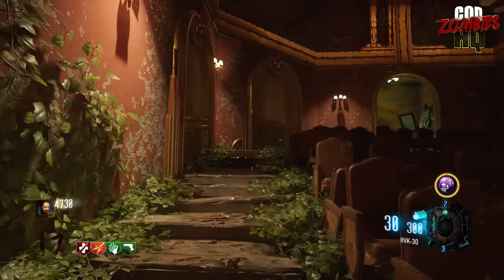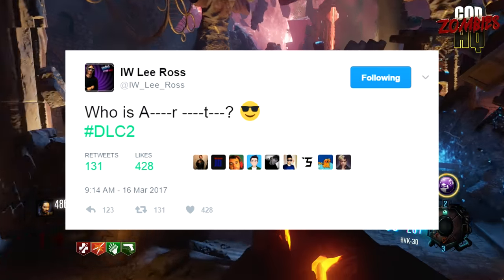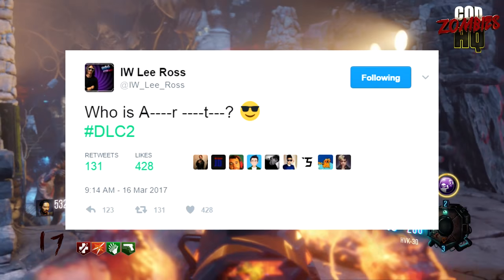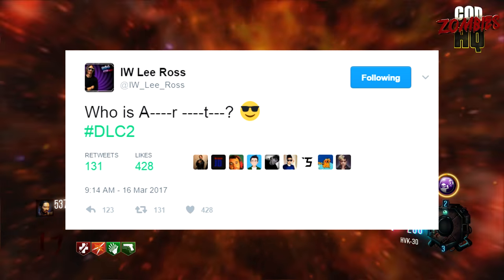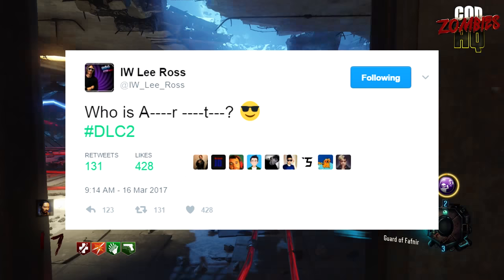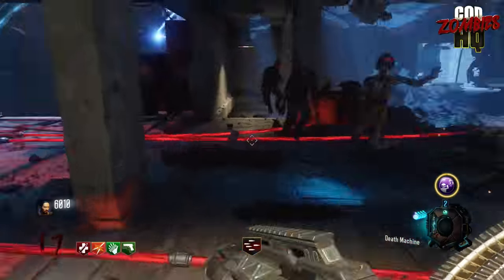Moving on to our second story of the day — DLC 2 teasers for Infinite Warfare Zombies have just started up. Lee Ross tweeted: 'Who is A-R-T?' with a bunch of blanks filled in, so I assume he's teasing out the name of the characters, since we've pretty much confirmed that Disco is going to be in the map name. This seems like it might be a new character within the DLC 2 Zombies map. If you guys want to take a shot at it, A-R-T are our clues — I think we all just have to start tweeting Price is Right references at him.